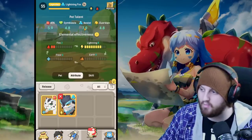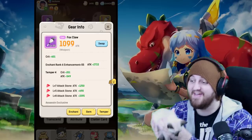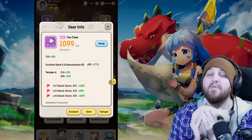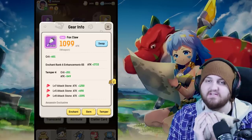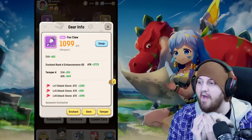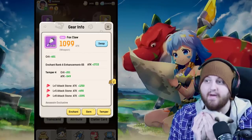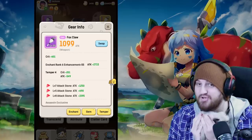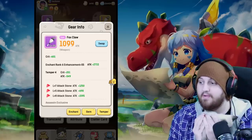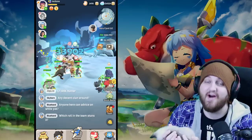Last up is tempering — also I get to show off my new cat named Zeppeli, shoutout to JoJo fans. For tempering you're going Attack and Current HP, same as every other DPS and healer — dump all your money into it. A backup option is Impale if you want to go full DPS and drop the HP, but trust me, you'll need the mitigation in the form of HP once you hit island two and beyond. Go Attack plus HP when you can, but Impale is a solid backup.